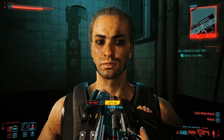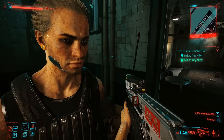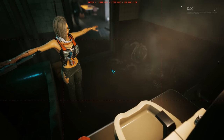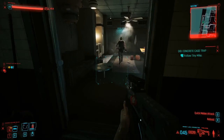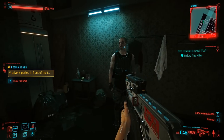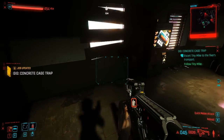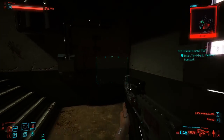Let's discuss a few requirements. What you want to do is make sure that you finish up Regina Jones's quest, specifically her gigs. Her name is actually pronounced 'Regina' — really weird. Anyway, what we want to do is complete the last few gigs for her. For example, my last gig is going to be the Concrete Cage Trap. If yours is something different, do not worry — just complete it.